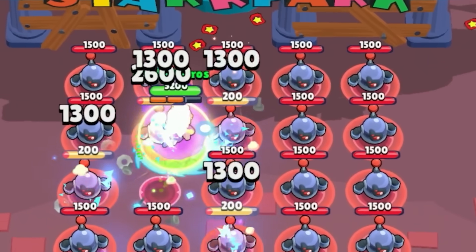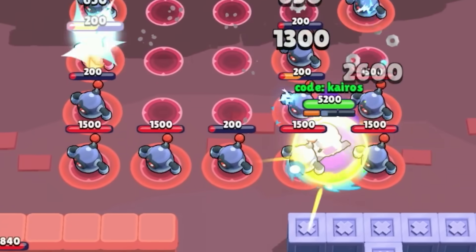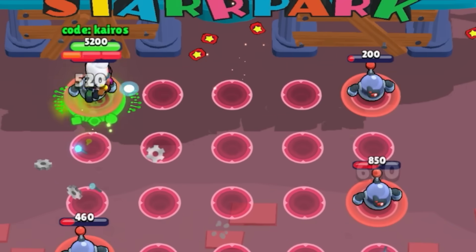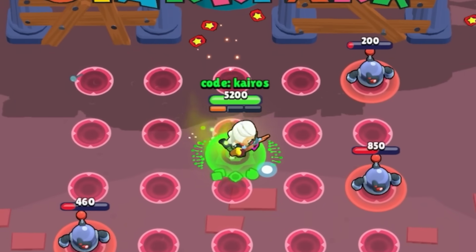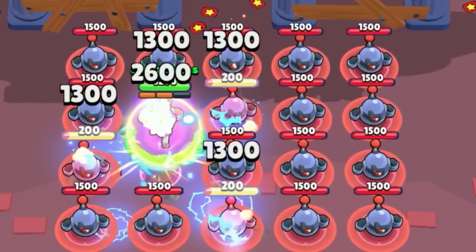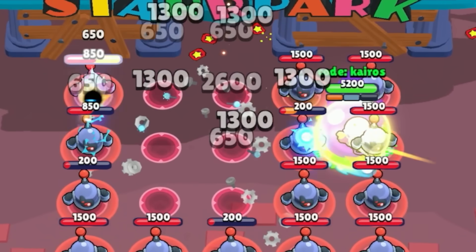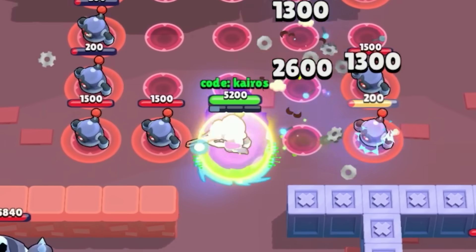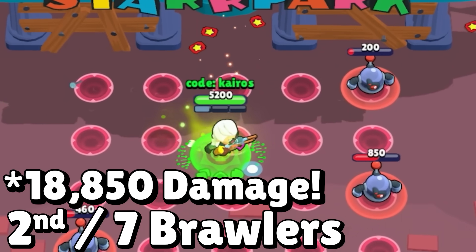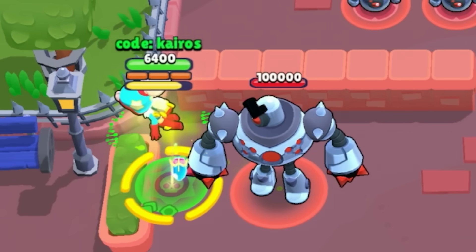Next, we have Belle, and her mutation makes her main attack split into 5 beams that will each create their own electricity and bounce between enemies up to 3 times. So her main attack deals damage and then bounces, splitting into 5 new beams that also deal damage with each bounce. Technically, with 1 attack in the perfect situation, Belle has the potential to deal 8,850 damage — enough for 2nd place.